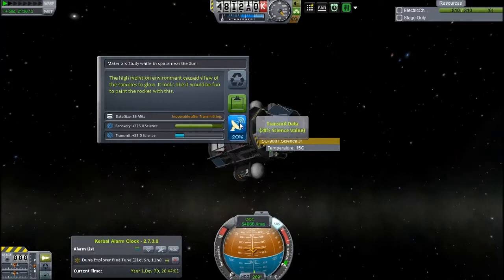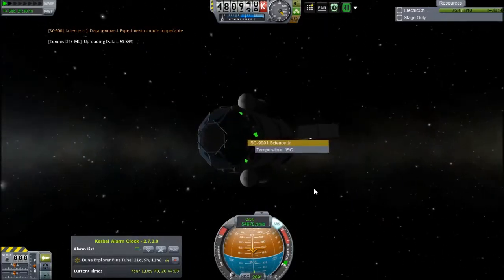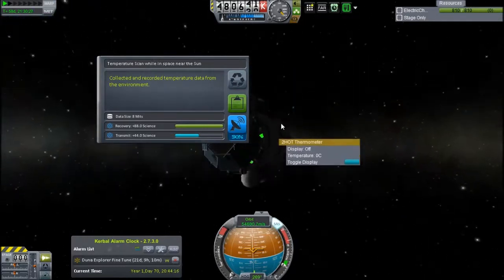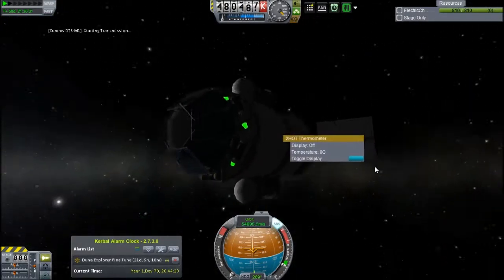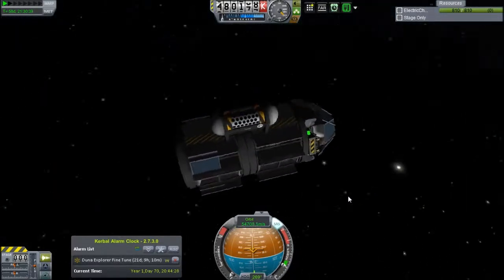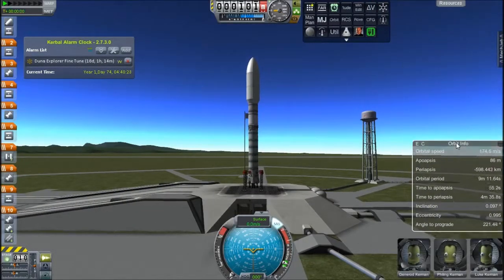This is really pushing towards the advancement of my space agency, which is of course where we aim to be. I do have a thermometer on here, so because we're close to the body, we can take a little scan and send that out. That's a decent amount of science, but this is basically dead in space now. It could act as a communications satellite, I guess, but it's on a highly elliptical solar orbit.